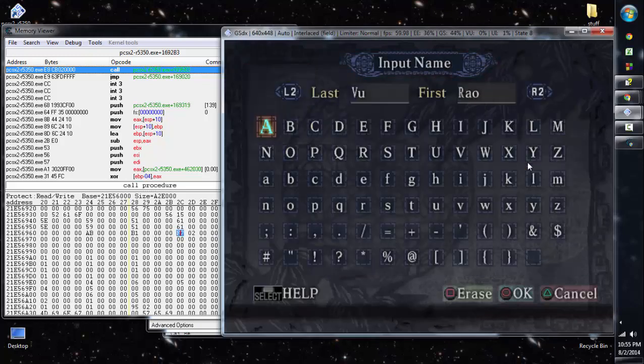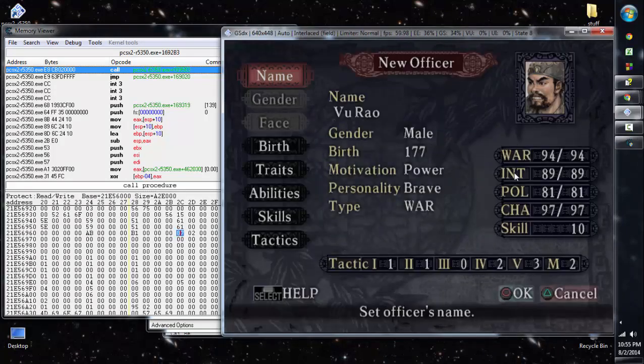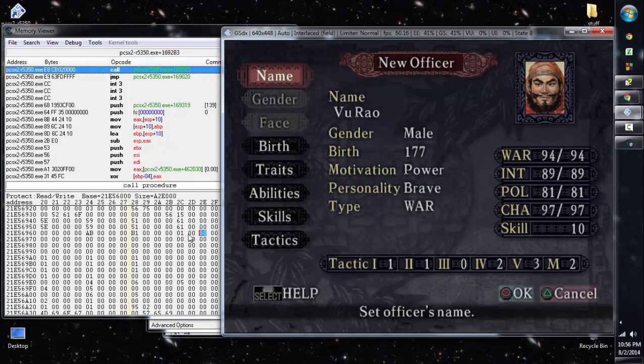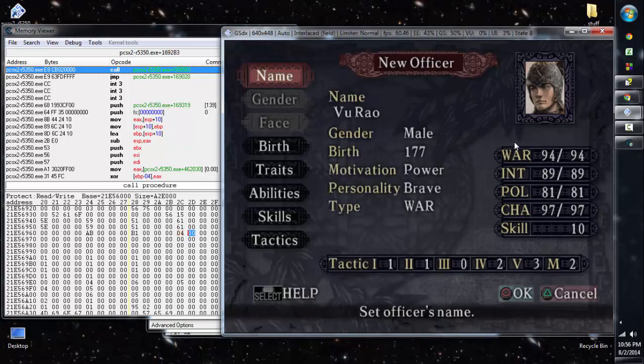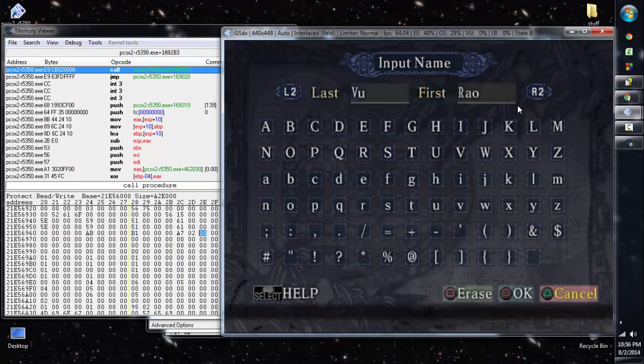Experimenting with portrait codes: code 0x87 gives computer player portraits. The first one is Zhang Fei — probably ordered by war score. Second is likely Guan Yu, third is Lu Bu, fourth is Meng Huo if ordered by war. Setting it back to 0xA702 gives us back the portrait we wanted.